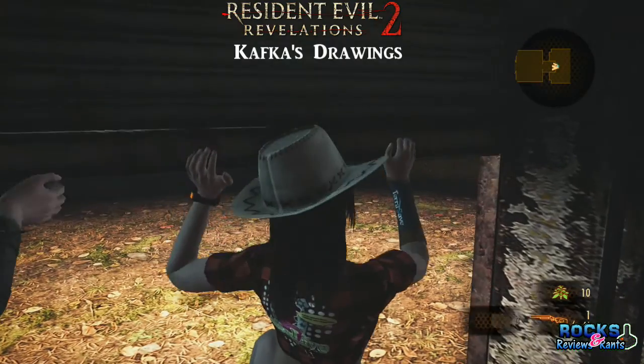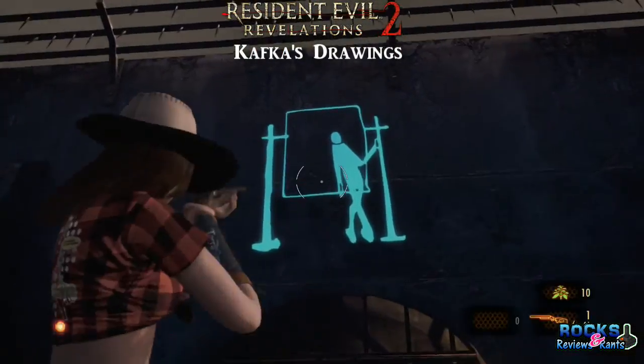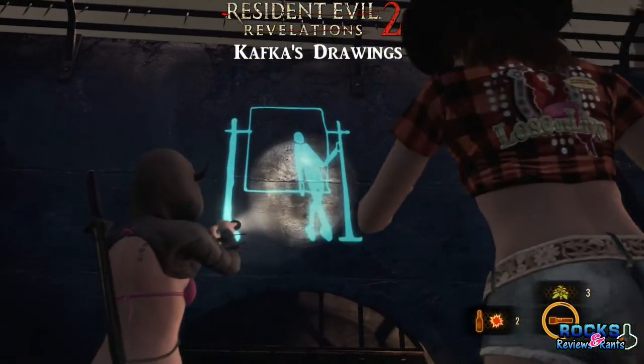The fifth drawing is outside. Once you escape the prison, right above you — if you use Moira's flashlight, you'll see that the drawing is just above the bonded pathway you have to go underneath.